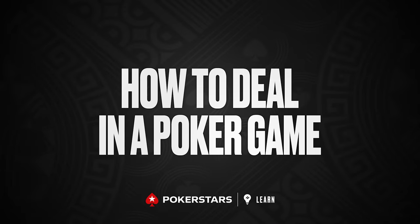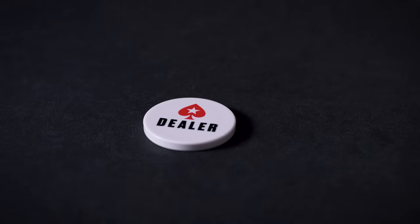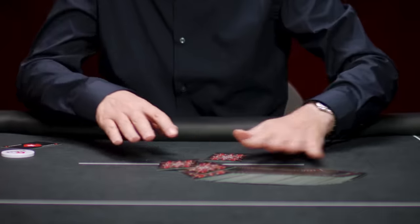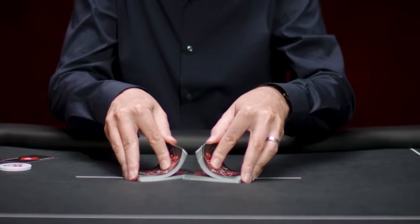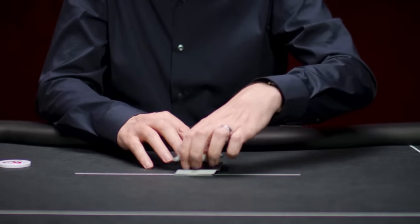Let's start with how you would deal a poker game. If you play online or at a casino, you don't have to worry about dealing, but if you're playing privately with friends, it's customary that the player with the dealer button actually deals the hand. Take the deck of cards and shuffle them all face down. Any good shuffle is okay, assuming it mixes up the deck and nobody sees any of the cards. Then cut the deck in two and move the lower half to the top. This is known as cutting the cards.